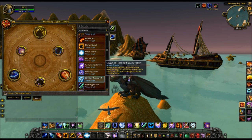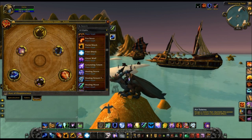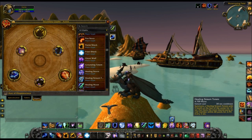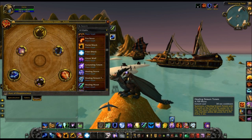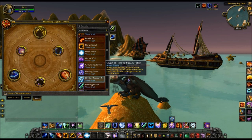Glyph of Healing Stream Totem: when a Healing Stream Totem heals an ally, it also reduces their Fire, Frost, and Nature damage taken by 10% for 6 seconds. I guess that could be good in fights where there's a lot of that type of damage. Healing Stream Totem has a 30-second cooldown and lasts for 15 seconds, so you have to keep putting it down over and over — which could be incredibly annoying. But on fights where there's a lot of magic damage, that would be a pretty good glyph to have.